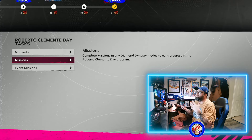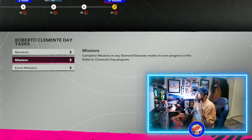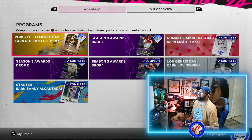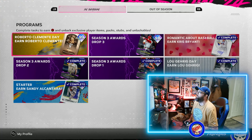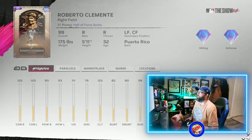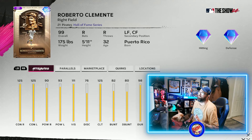With 25 points total, you can use the repeatable event win over and over. If you want, you can leave a couple of missions off the table — maybe two missions you don't want to complete. That's how you get it done and earn the Roberto Clemente Day 99 card. Let's take a look at the card real quick.